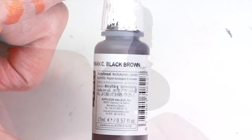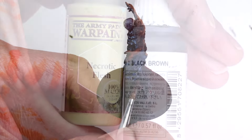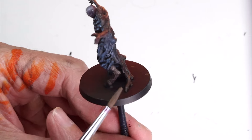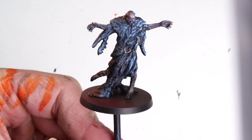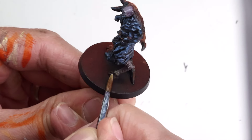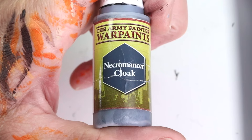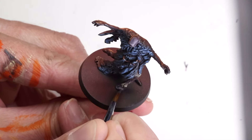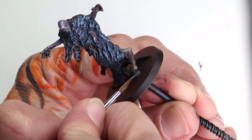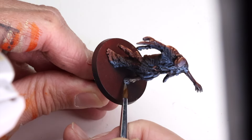Finally, let's knock out that goat leg with a base coat of German Camo Black Brown, followed by a midtone layer consisting of a mix of black brown and necrotic flesh. I then use a little necrotic flesh to lightly add some life to a few strands of goat hair. The hoof is painted equally fast with a base coat of Necromancer Cloak, a little Iron Wolf brushed onto the front of the hoof, and then edge highlighted with a little Wolf Grey. Simple.